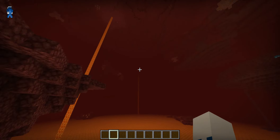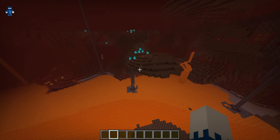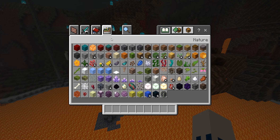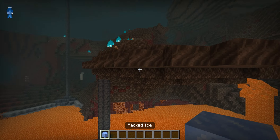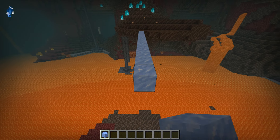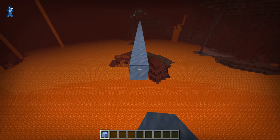There are a lot of other ways, but this one is the fastest — for now — and that is using ice blocks in the nether. You can try to figure out which type of ice is the fastest, but really all you need is a boat and a couple of ice blocks. If I just do this and make it two blocks wide...